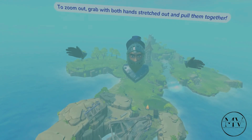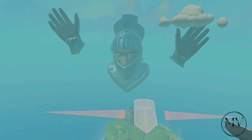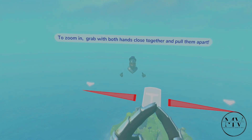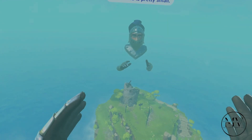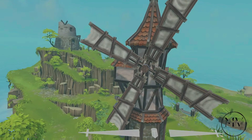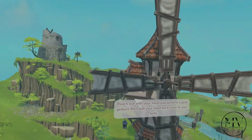To zoom out, grab with both hands stretched out and pull them together. To zoom in, grab with both hands close together and pull them apart. You can turn to the default size in the middle. This island is pretty small, let's get back to the shipwreck to see what's left. Oh wow, look at that up close — when you zoom in like that, it looks like a totally different game. Top-down view from far, but up close — oh wow, that is fantastic!